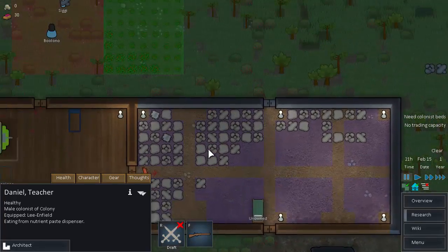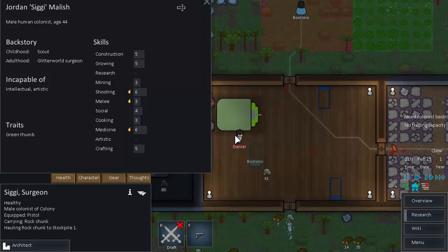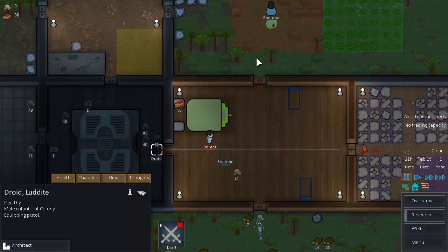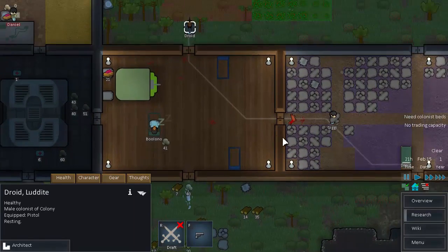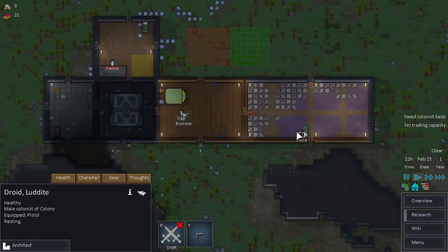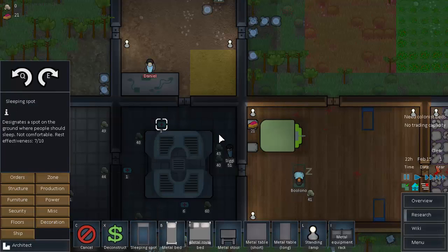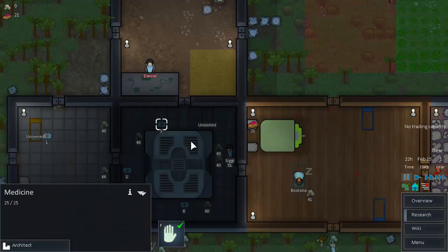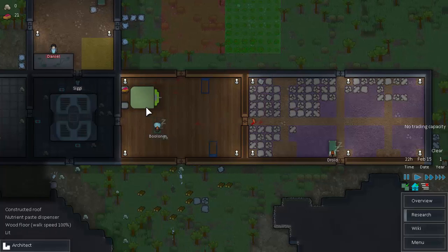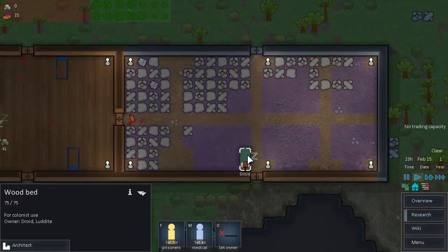Droid only had molotov cocktails so I think we're going to give those to someone else. Our worst shot is probably Bluno — poor guy. So that means he's going to drop his pistol and we'll give it to Droid. I'm going to try to pause time less since I've gotten requests to stop doing that. This is unfortunate for Siggy because he's going to have a bed in a dark room next to the loud noisy geothermal generator, but it's better than sharing a room.